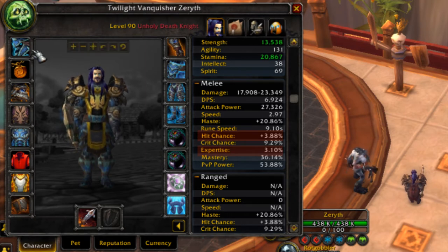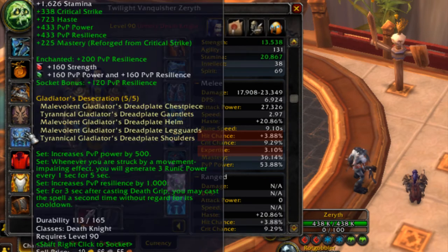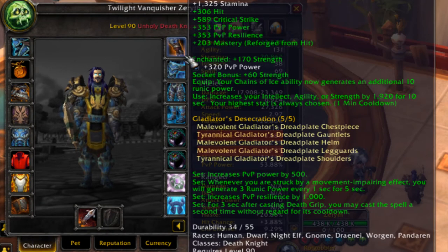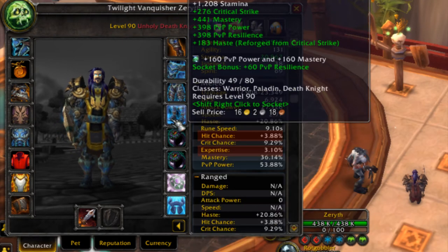For sockets, I use 160 Strength gems for red slots because Strength is your primary stat. For blue slots I'll use 160 PvP Power and 160 PvP Resilience for the extra damage output and survivability. Some blue slots I'll use 320 PvP Power for that extra damage, and PvP Power with Mastery — though I might switch that one to PvP Power and Resilience.